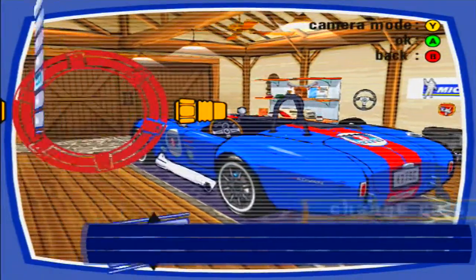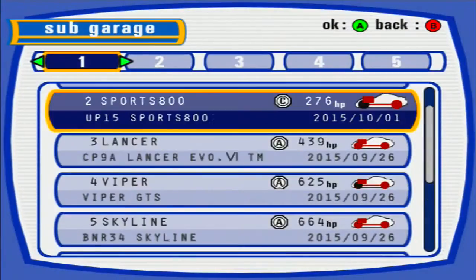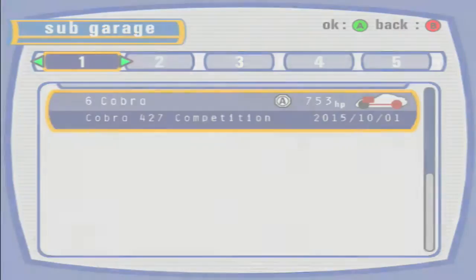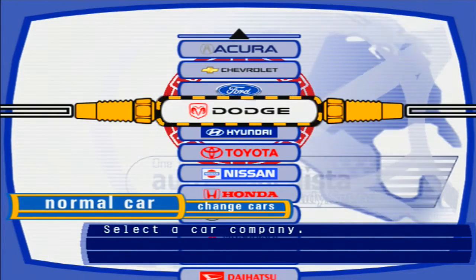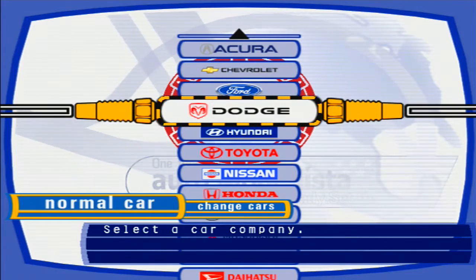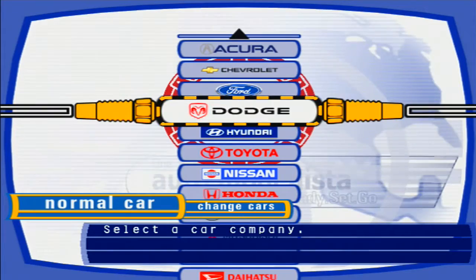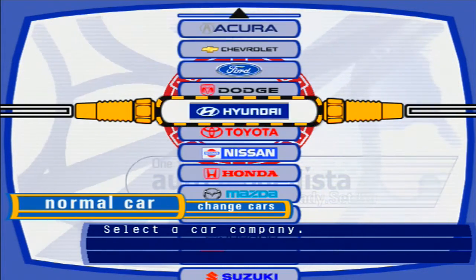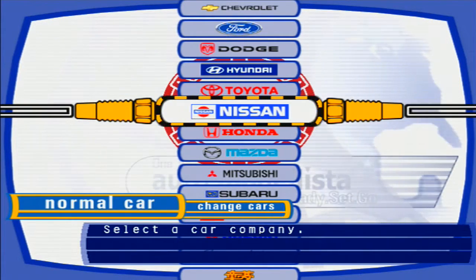Before I get into the next set of races, I had forgotten to realize that there are still more secret cars to unlock even on races you've already done before. Like, ones that give you parts — when you beat those, you're given a secret car. I didn't actually know that at first, but I'll just go through the cars you unlock if you redo them. I'm not going to do them on screen again, because there's no point.